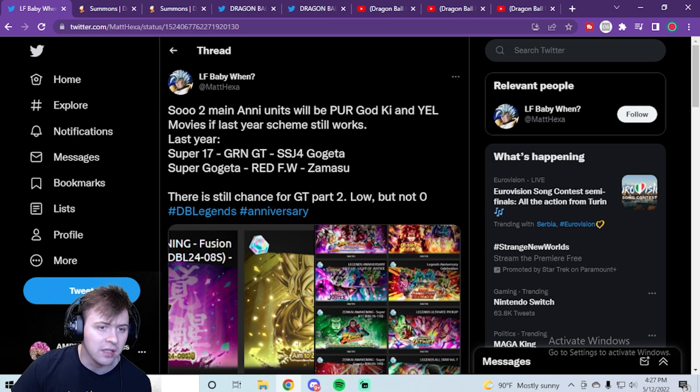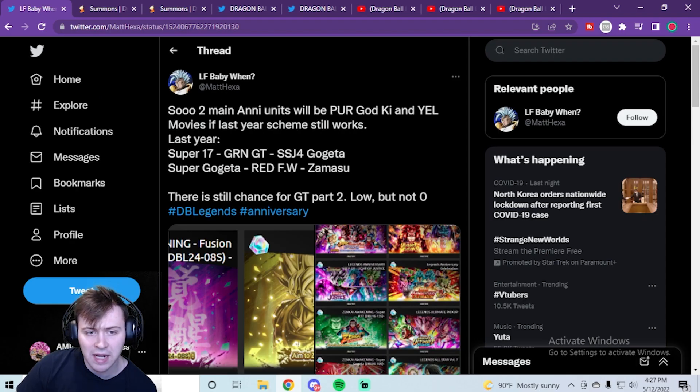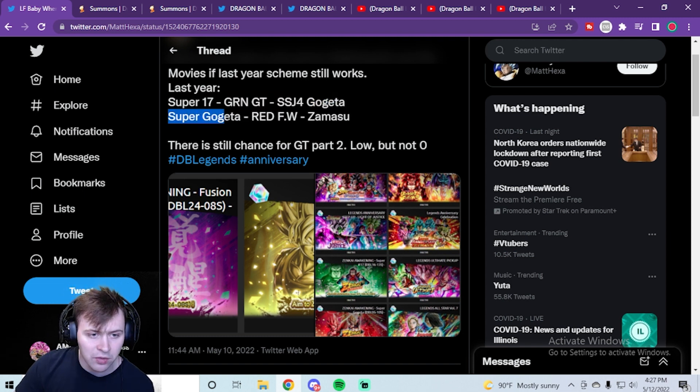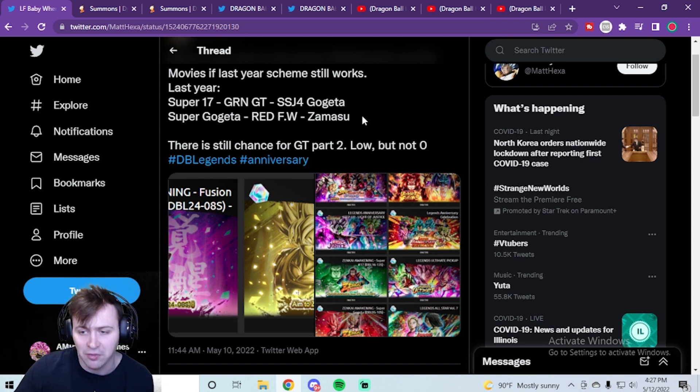I saw this tweet from LF Baby on Twitter. It says: 'Two main units will be purple God Ki and yellow Movies — if last year's scheme still works.' Last year they brought back Super 17, a green GT unit, and for anniversary we got green Super Saiyan 4 Gogeta. Then Super Gogeta came back as a red Fusion Warrior, and we got Zamasu, who is also a Fusion Warrior.